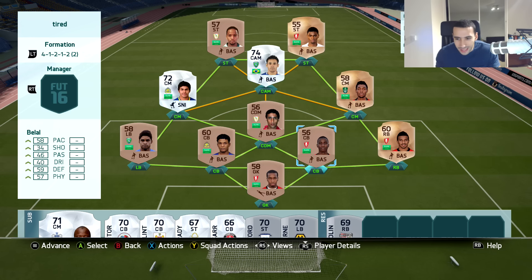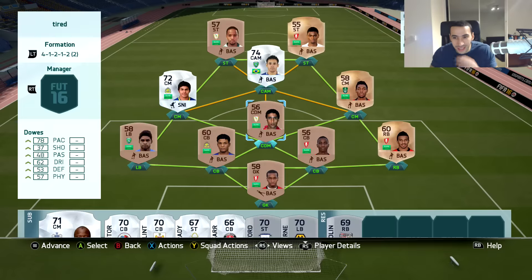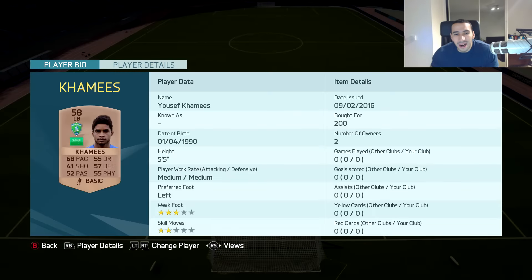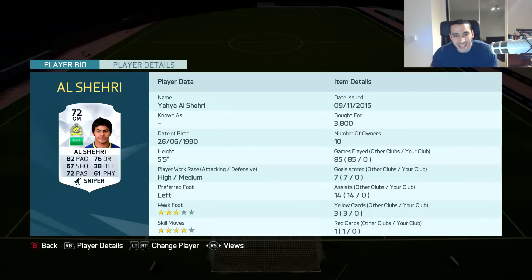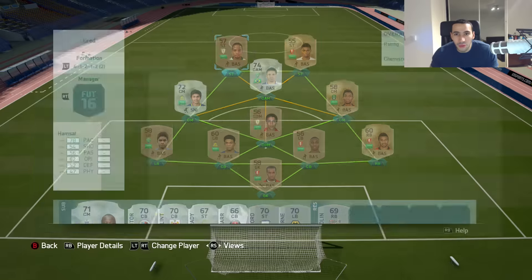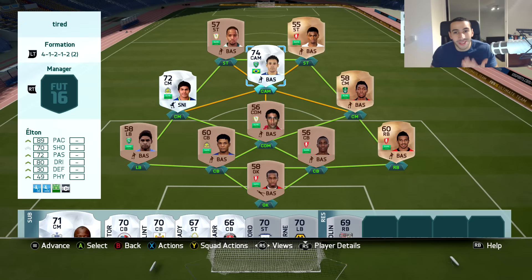One thing I want to highlight is our central defensive mid is 5'2" — what the fuck? He's pretty rare, I think he's like the only one on the market. And our center backs: 5'8", 5'7", and our right back 5'4", 5'5". Our other players are 5'5", 5'4", and 5'3", with our striker being 5'1" and a 5'3" player. So tiny.